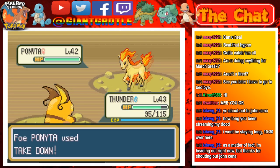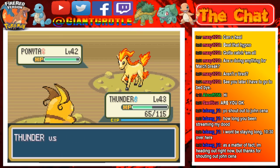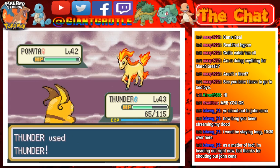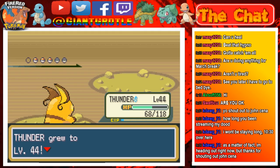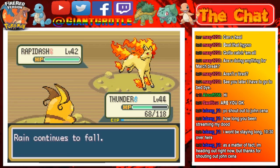That makes sense. It's just Take Down though — that's gonna hurt, so I'll probably recall. Thunder hits 100% accuracy, which is awesome. Thunder levels up to level 44, so that's cool. Three more Pokémon, and another Rapidash — just continue with the other.